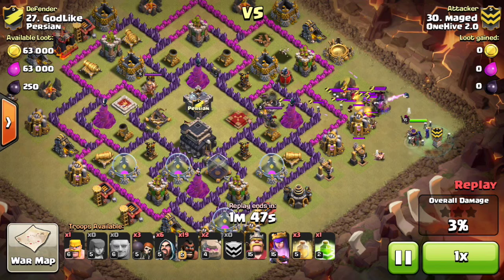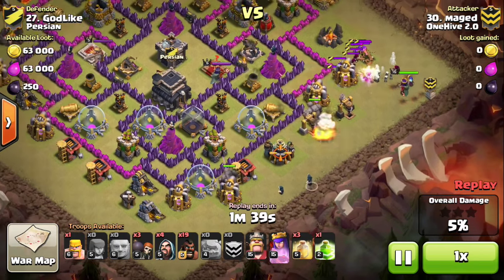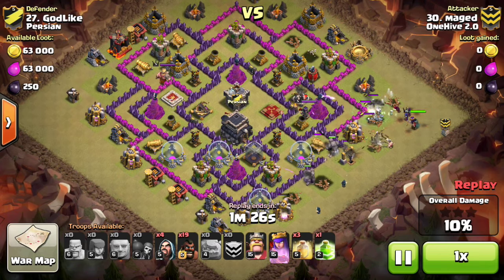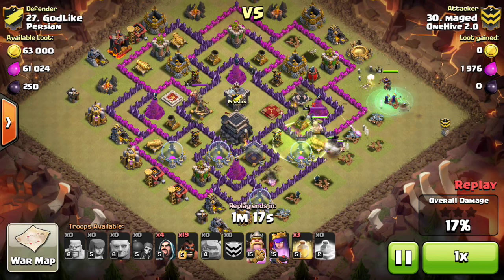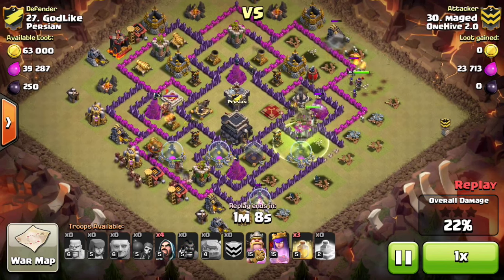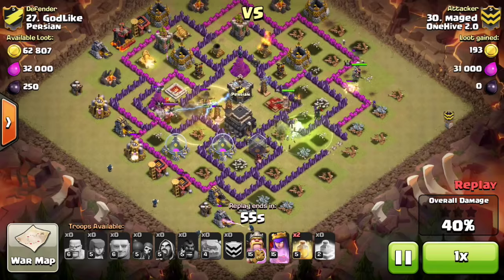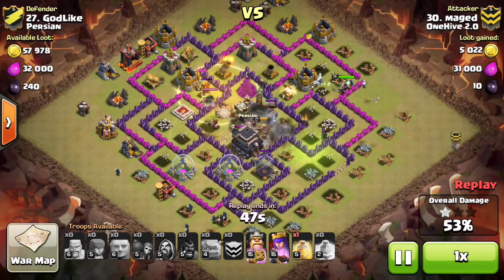He ends up killing the CC pretty easily on the right side. He brings a couple golems on the bottom side as well, and he makes sure his queen is going to run and funnel south as soon as the CC is killed and the trash buildings are cleared on the northeast side. He probably could have gotten away with only one golem — I'm not sure if he wanted the extra funnel or expected more damage, but both golems end up at full health at the end. He could have brought six more hogs instead of the second golem, but he got the job done. Since he has lower heroes, he gets to attack lower bases, and he's an amazing attacker who always shows up for three stars.